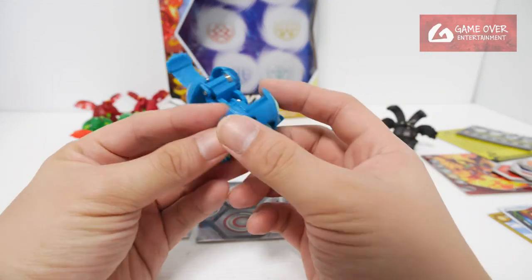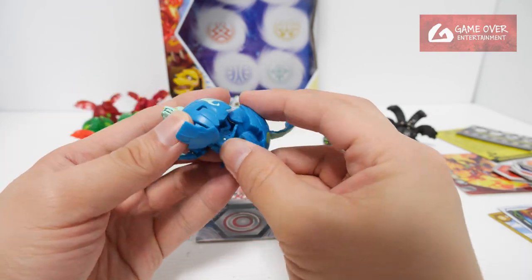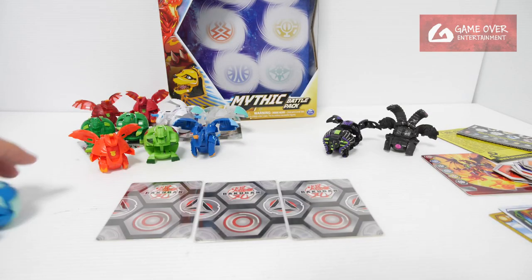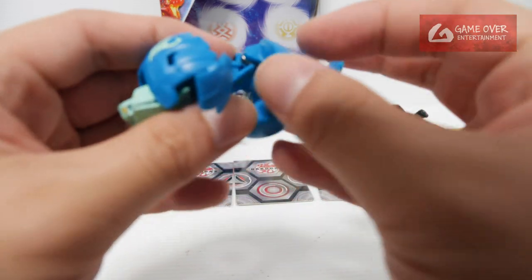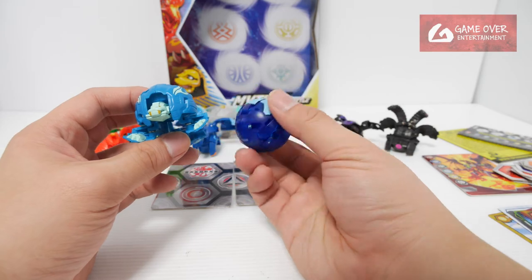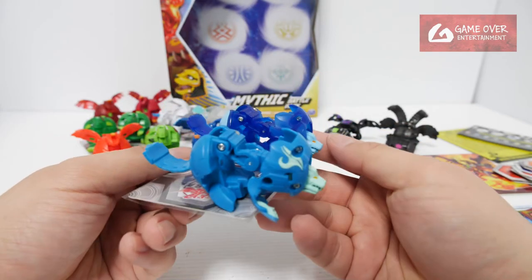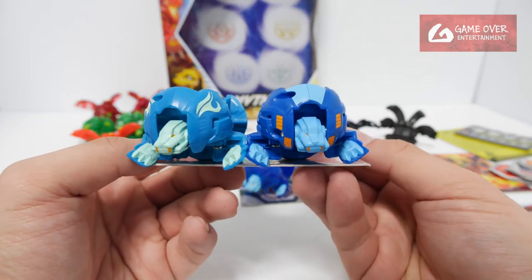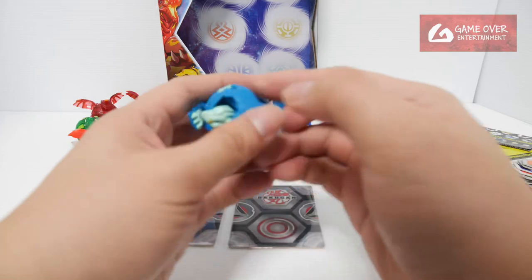Next we have Hydrus. The Hydrus in Bakugan Evolutions colors looks quite nice. To close him — feet-out manual — legs up, head in and close. So this is Aquus Hydrus, the Mythic Aquus Hydrus. The other mythic Aquus Hydrus is this one — very, very dark blue in color. You can see the difference between the two mythics. And of course this is the Battle Planet version, looking very different — the two blues are really very different.